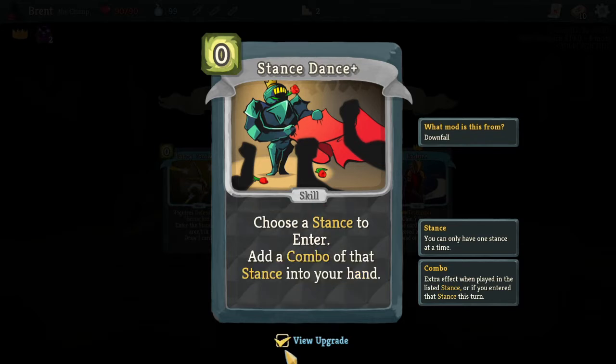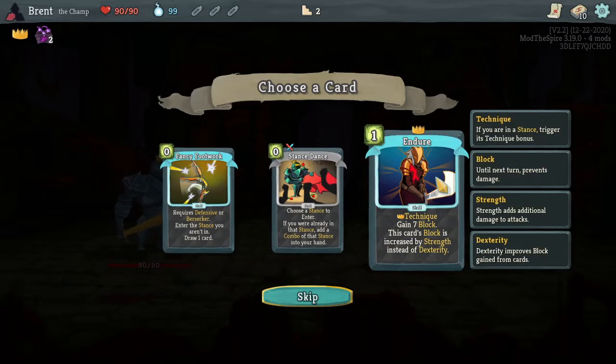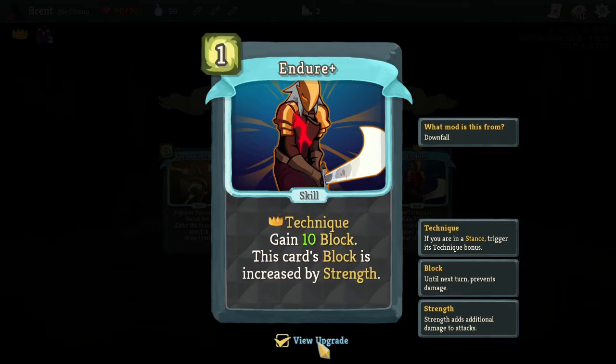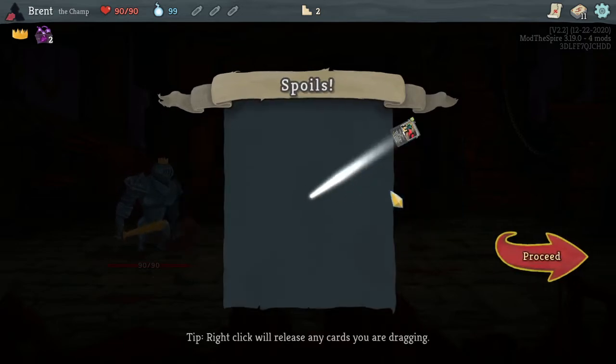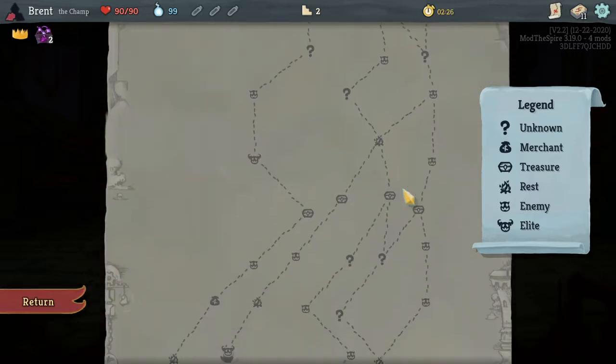They've changed it - it used to be just in our stance. It requires defensive or berserker. In our stance you draw one card. Interesting. Now we're looking at Endure Technique: gain seven block, and this card's block is increased by strength instead of dex. Ten block - this card's block is increased by strength. Oh, so it could be for strength and dex? I think we'll do stance stance to start with. I don't know what we're going to be building into yet, so it's an all-around pretty swell card.